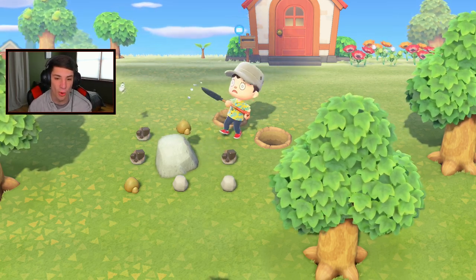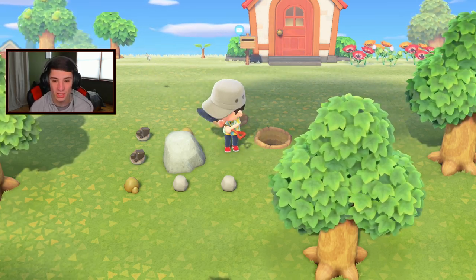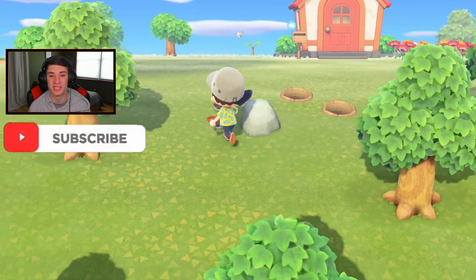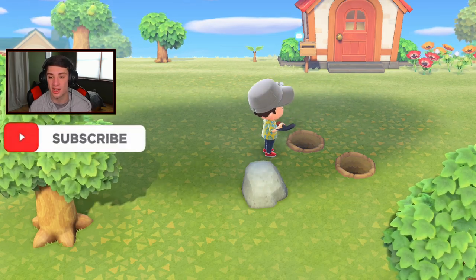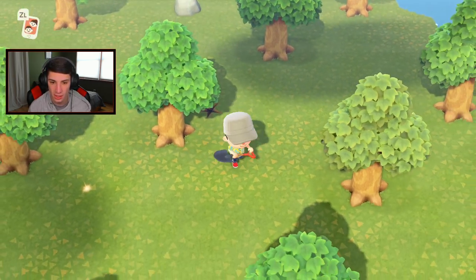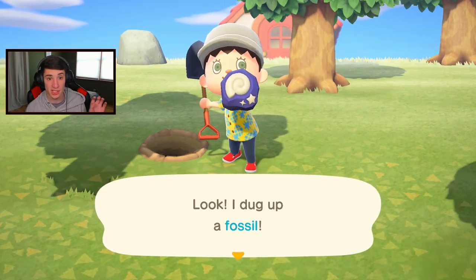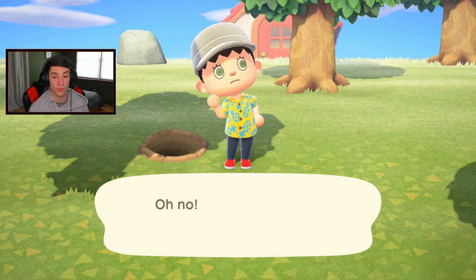We're collecting rocks - you can get iron nuggets, gold nuggets, all that good stuff. There's some nice iron - come on, show me a gold! No gold. If you guys are enjoying this playthrough make sure you support it by smashing that like button and clicking that big red subscribe button - it goes a long way. Let's get rolling, kick up some dirt down here. There's a fossil and a money tree - I don't really want to replant the money tree because I'm eventually going to take out most of these trees and put fruit trees all around.